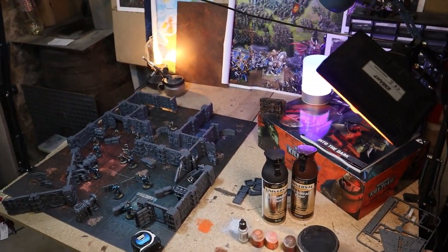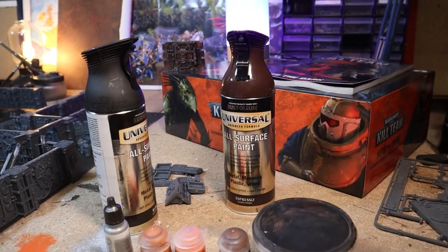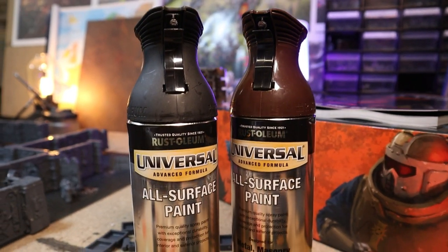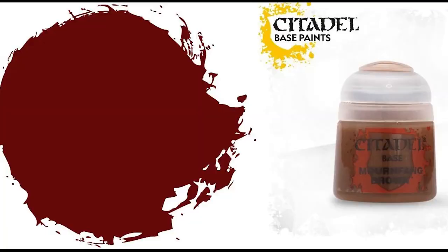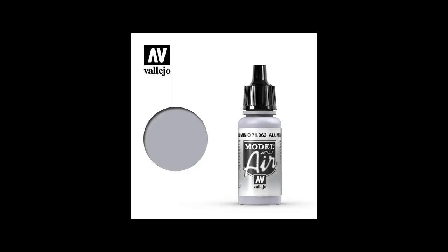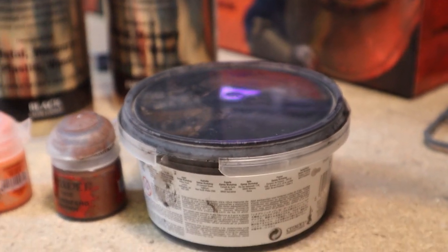Here are the paints I used, although any set of colours that roughly match this will work. I've got a black spray and a dark brown spray — make sure to get these, which cost £18 each accidentally from B&Q, and whose nozzles immediately break. So worth it. I then have a warm brown, a mid orange, and a bright orange. In this case, Mournfang brown, Jacquero orange, and Riser rust. Finally, a bright silver — this is Aluminium from Vallejo — and a black wash, made from cheap acrylic paint, water, and a drop of washing up liquid.